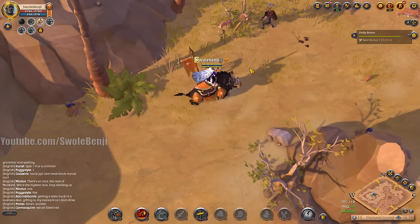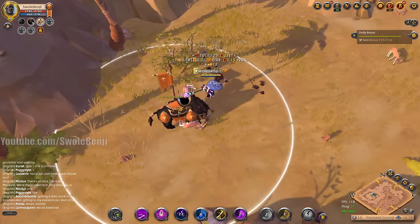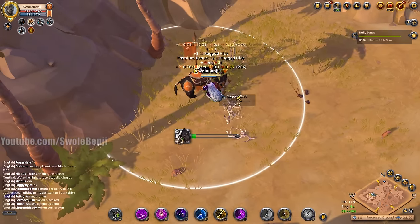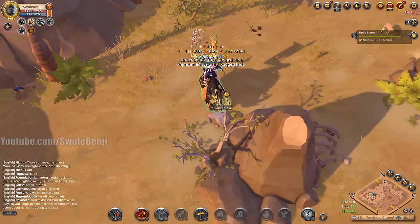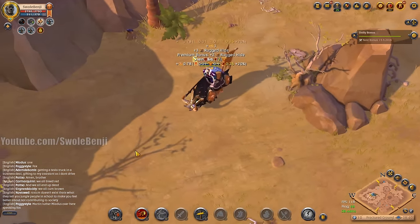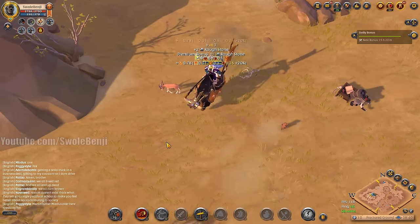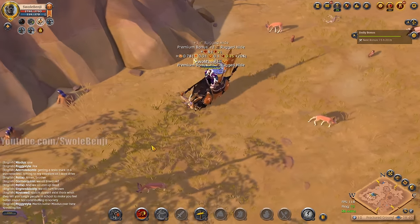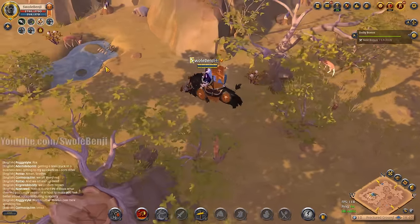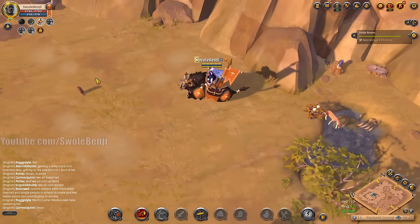I can kill the mobs really quickly with this new crystal staff — I don't even need to run hide animal poison. I can vacuum these up. I think it would have been better if I'd worn a hide gathering set, but we're just going to run around and grab some tier 2 materials and see how much we make per hour.